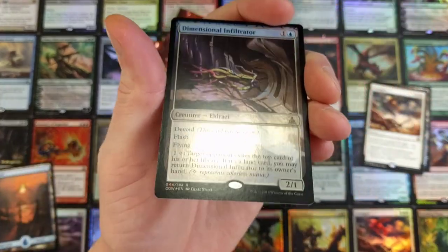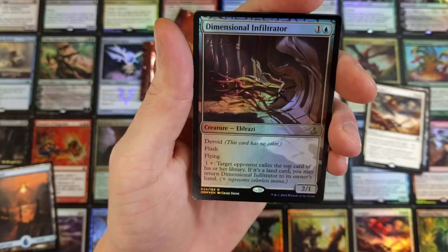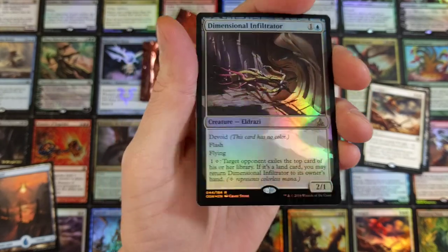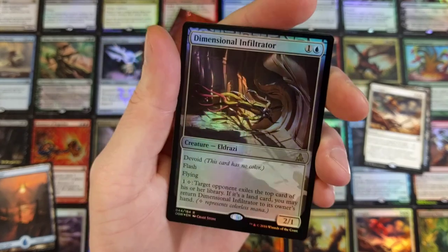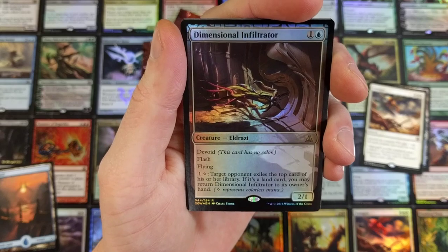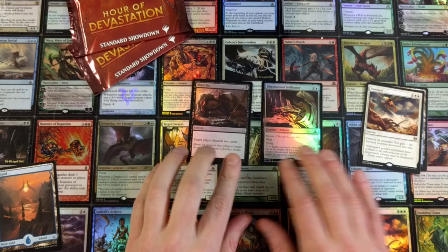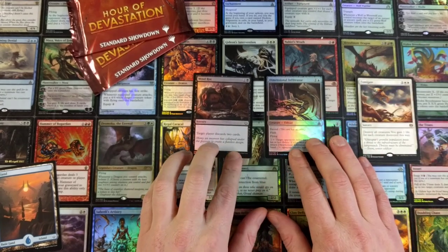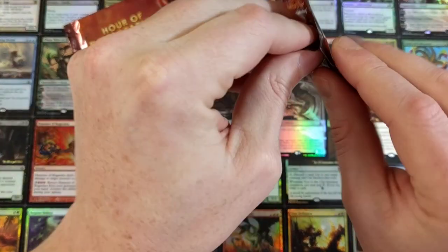Dimensional Infiltrator. The best thing about these Hour of Devastation promos is they have a foil rare in it. But the most recent ones — the Ixalan, the Rivals and all that — I think it's like an uncommon or common. It's pretty lame; there might be a rare here and there. Dimensional Infiltrator foil and a Mind Rot foil. So not only do you get 3 rares, but you get 3 rares and 1 is a foil, and you get an additional foil card — usually a common or uncommon.